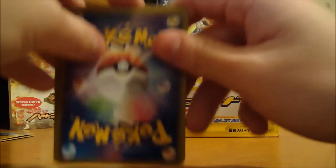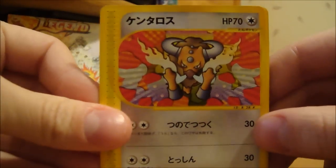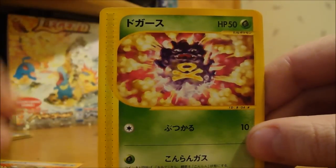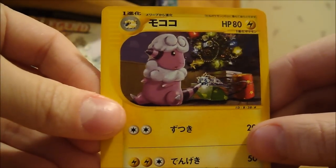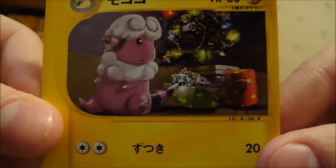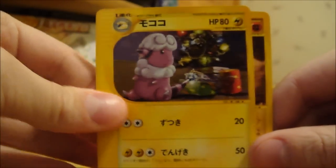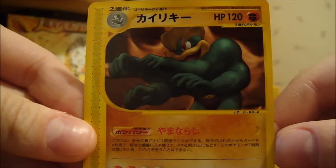Alright, first card. Here we have another Tauros, a Weezing, Cubone — that's crying — a Flaffy, that's really nice with the presents under the Christmas tree, and Machamp as my rare. Not too bad.